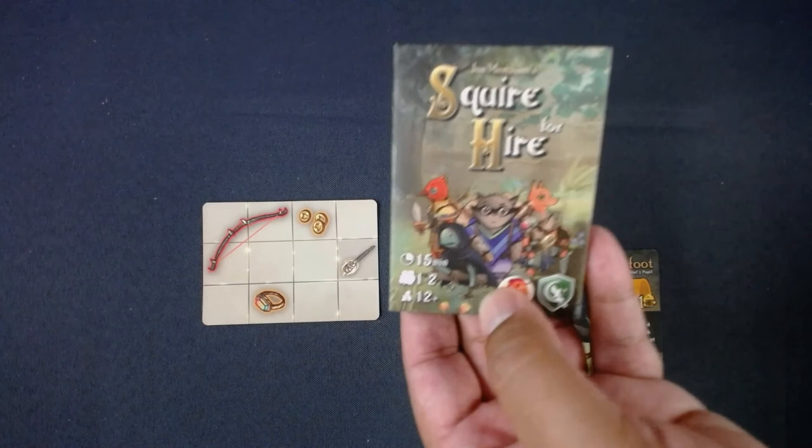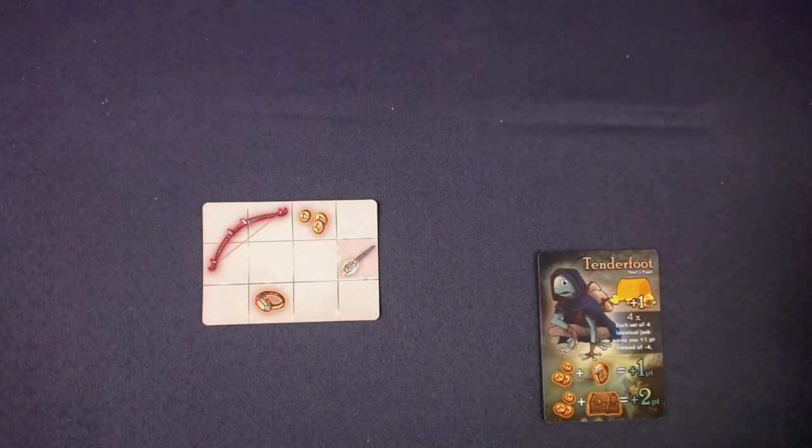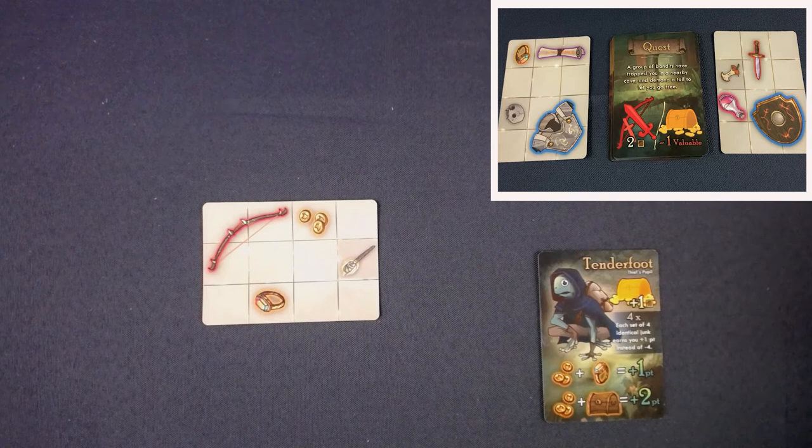I'm not much of an app guy - I love when I can get the physical game to the table. I'm going to demonstrate a very quick playthrough of Squire for Hire with a picture-in-picture close-up view. It's a very simple tiling game.